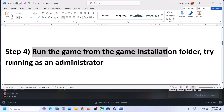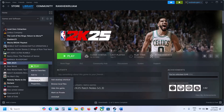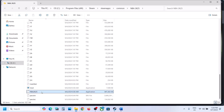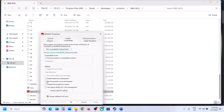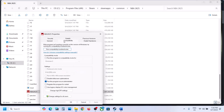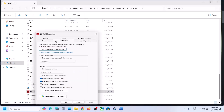Next step is to run the game from the game installation folder. Go to Steam, right-click on the game, select Manage, then click Browse Local Files. Double-click the game exe to launch it. If that does not work, right-click the exe, go to Properties, and check 'Run this program as an administrator', hit Apply and OK. If that still does not work, go to Properties again and check 'Disable full screen optimization', hit Apply and OK, then launch the game.